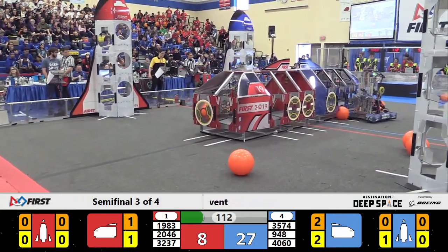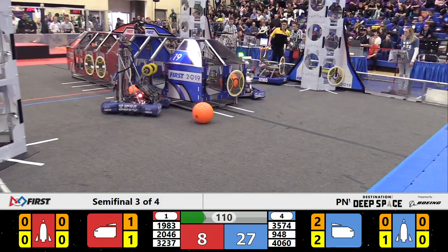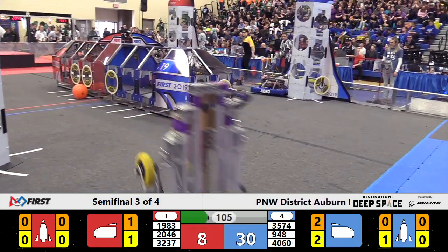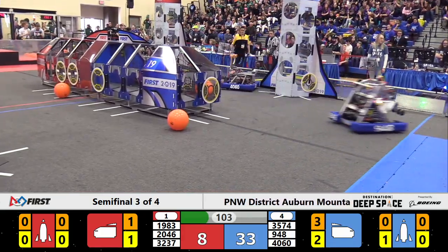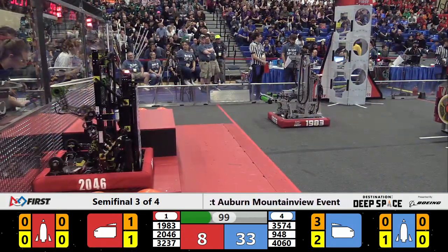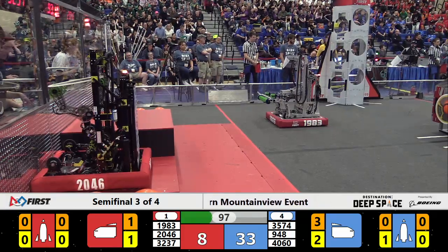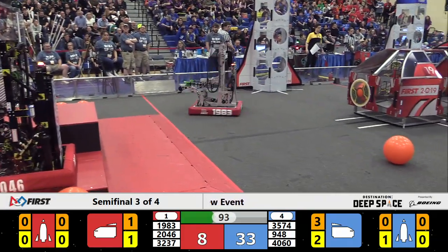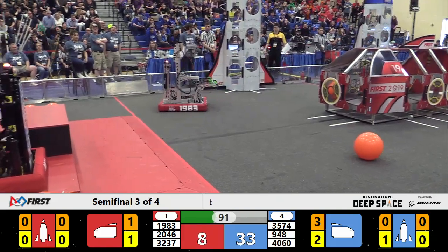27-8 is the score at the moment. 1983 back into the blue zone, and now retreating home — looks like they may have lost control a little bit. 948 NRG, the Blue Alliance captain, puts a cargo home, and now 1983 is motionless. Red Alliance completely inoperable at this moment.